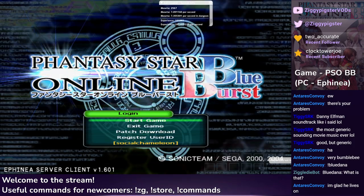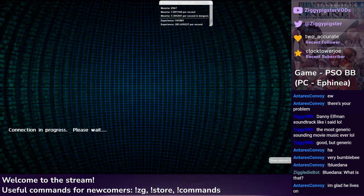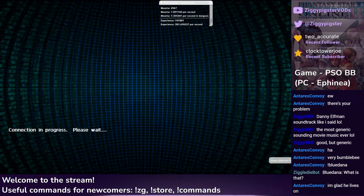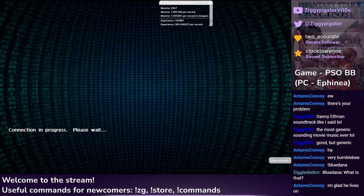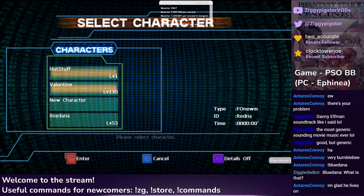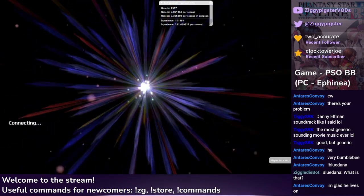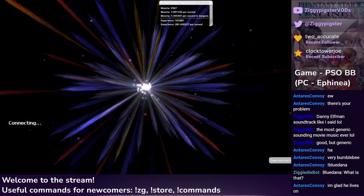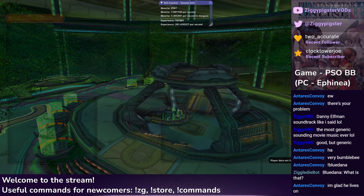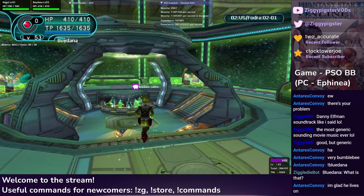We're getting more XP per second than anything we did in Ultimate last week. We're almost at an hour mark total including character creation. He's existed for 41 minutes. He's level 53. He's doing it, chat — he's staying above time spent. Although I have a feeling it's gonna be like an hour ten or an hour twenty in-game time. Let me take a nice little photo. The game is up.